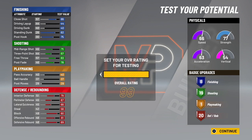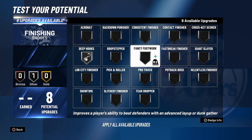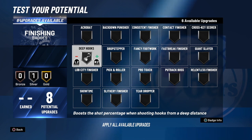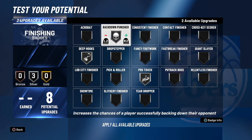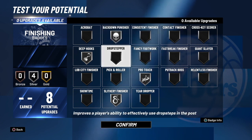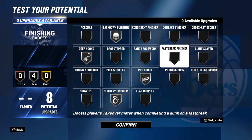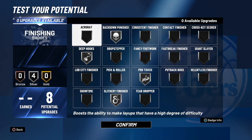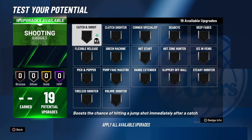You're obviously going to want to go 99 overall rating. For finishing badges, I went Deep Hooks on silver just in case I want to post up. I'm running a pure iso slasher, so if the guard switches onto this guy he's going to post hook. I'll have Back Down on silver, Pro Touch, and Slithery Finisher. You could also go gold Pro Touch and gold Back Down with silver Deep Hooks — it's your choice based on play style.